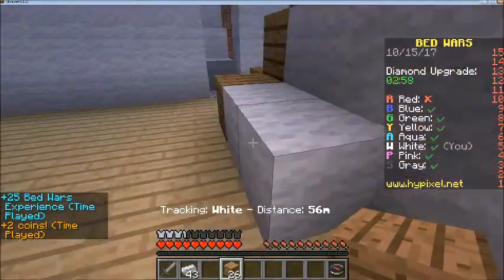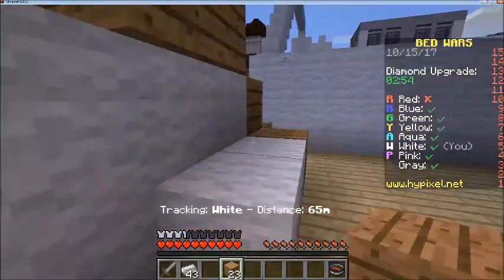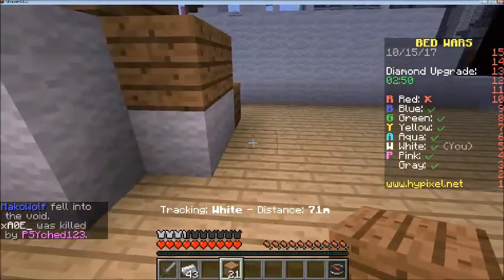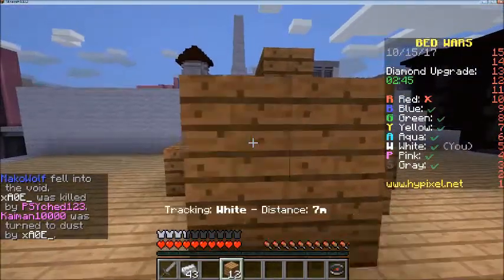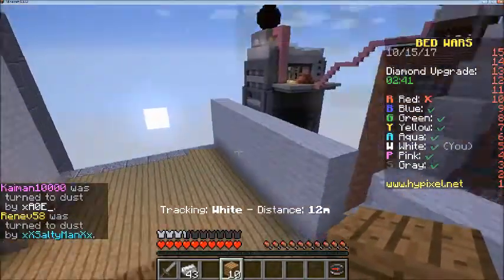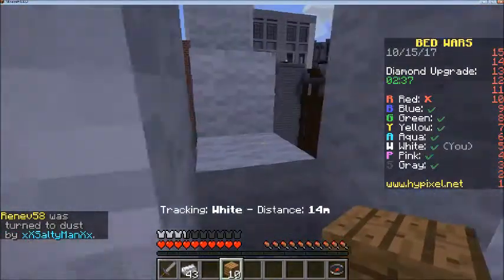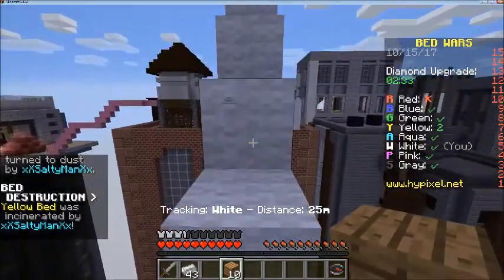Pink could be coming for us — just have to try and make sure that this is all secure so that we don't die right away. That has happened and it is quite an annoying thing. I guess we can charge pink's base if there's nobody there.